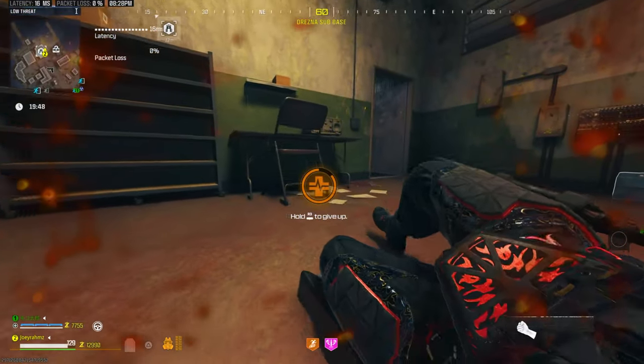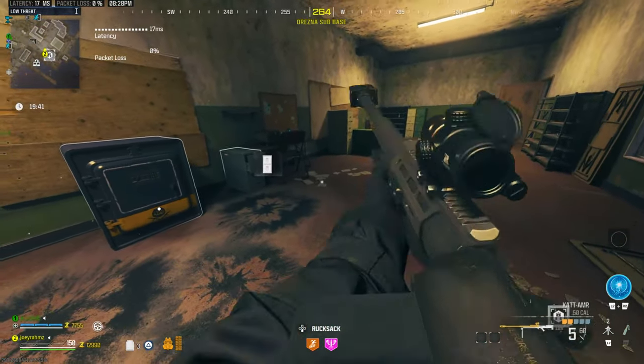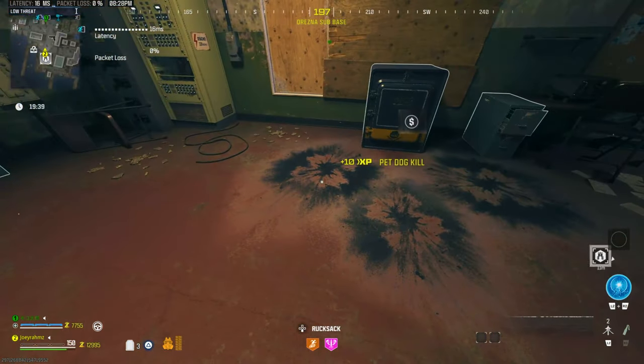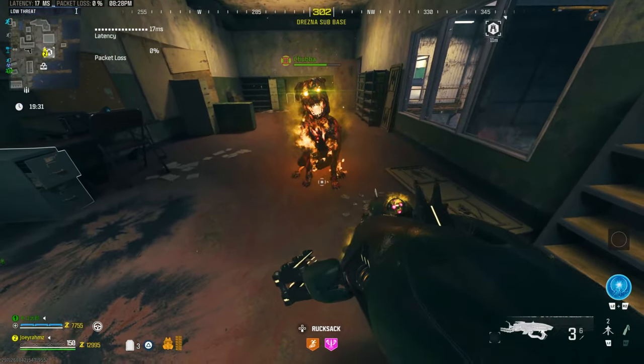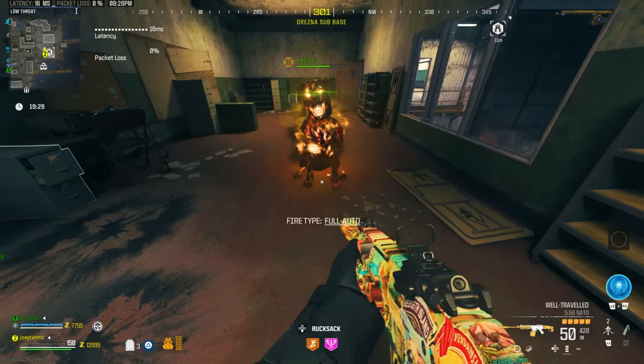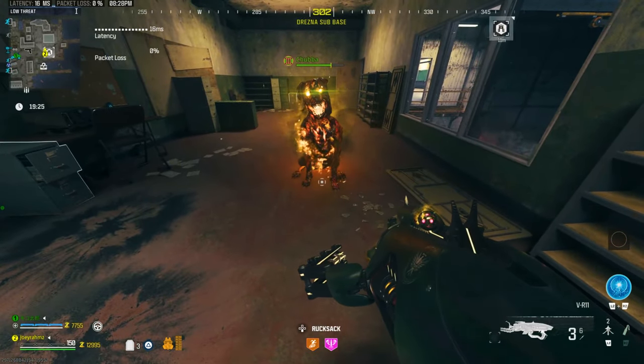Revive yourself with a self-revive kit, or if your guide dog is with you, let it revive you. Once you're up, you'll see you have a third weapon slot when rotating through your guns. Open up the VR11 case, equip the VR11 in that third slot, and you've officially got three weapons.